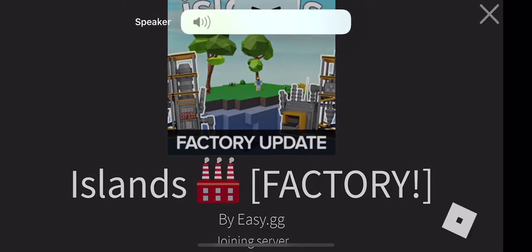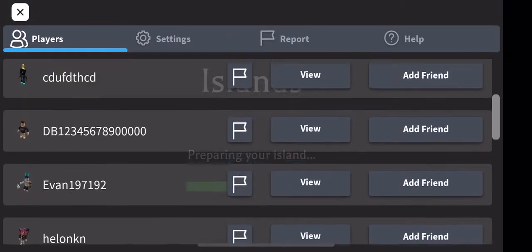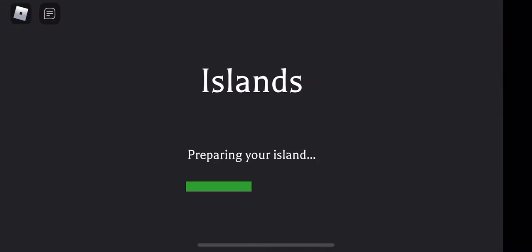Hi guys, welcome back to Shelly and Robins. Today we are going to be playing Islands and we are going to show you how to get copper and the other thing. Islands is kind of like a very fun game where you can make farms and everything.